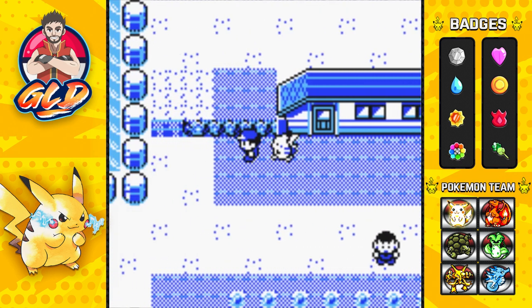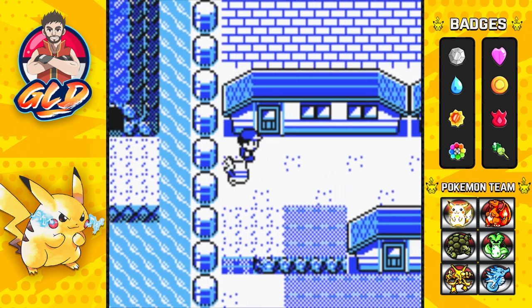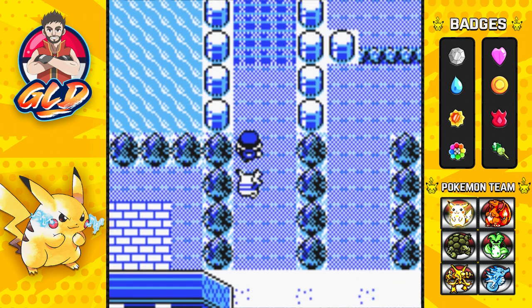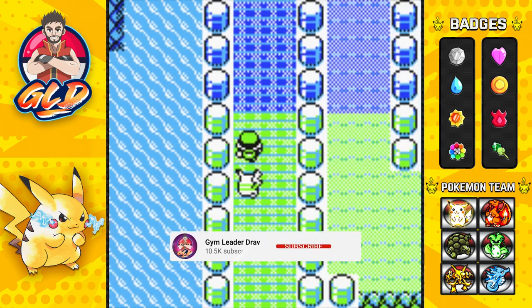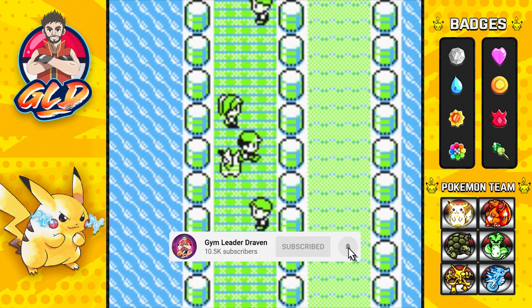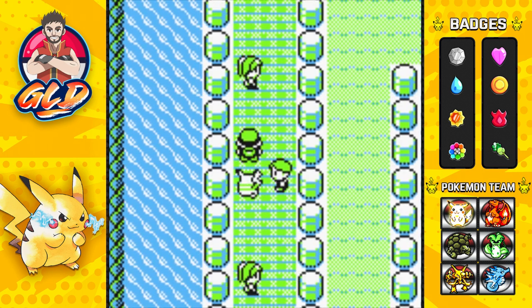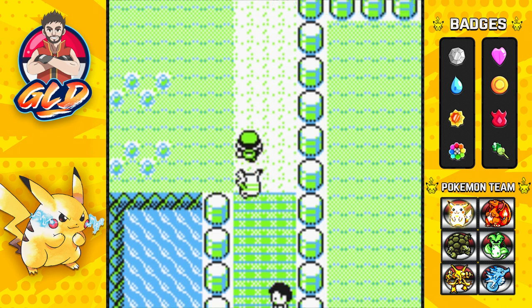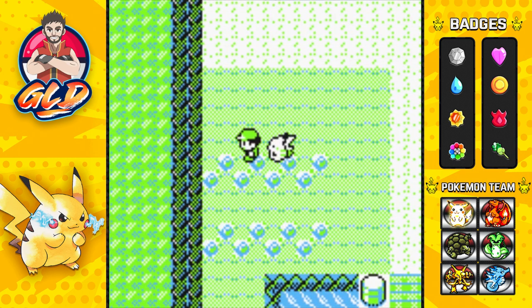If you're doing it later, I believe Fly and Dig can actually work for activating this whole glitch. What needs to be done now is we have to go straight up to the Nugget Bridge and find the trainer near the grass area. As many of you already know, Mew is an unobtainable Pokemon in Generation 1.